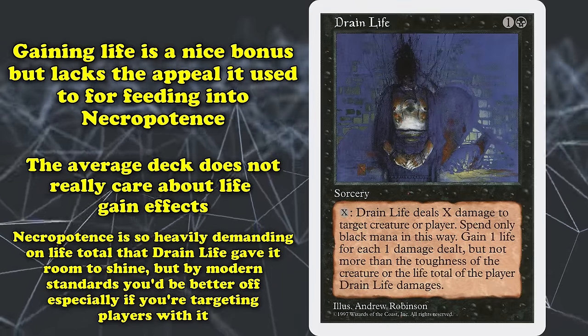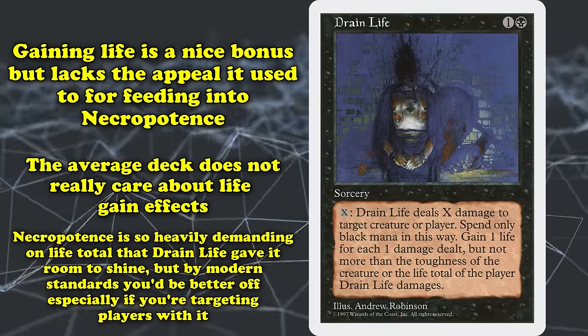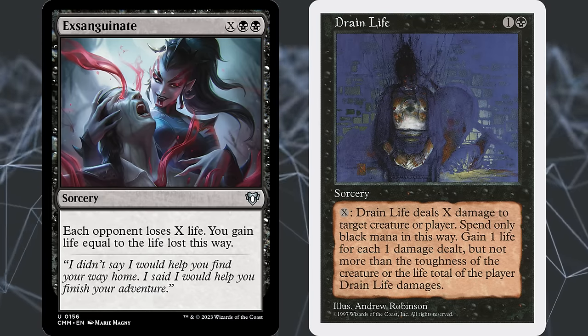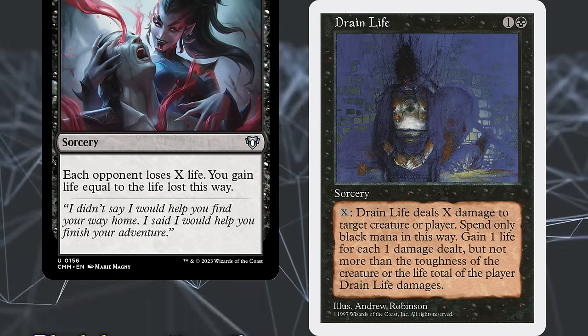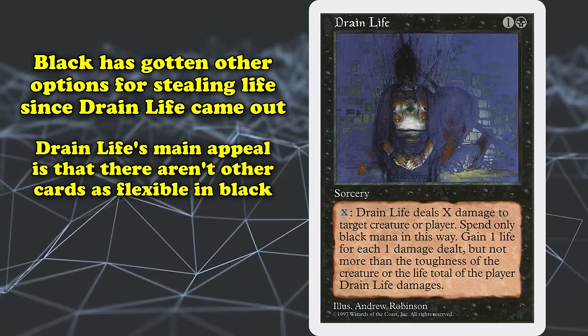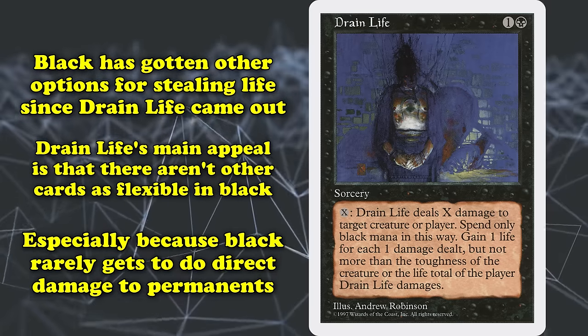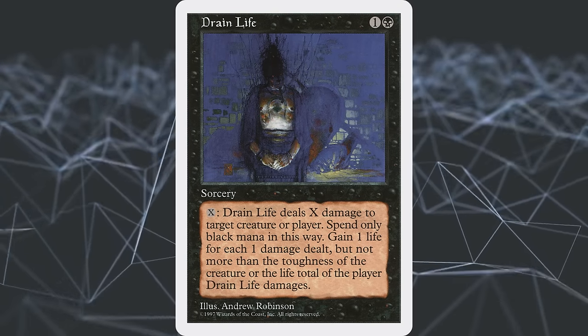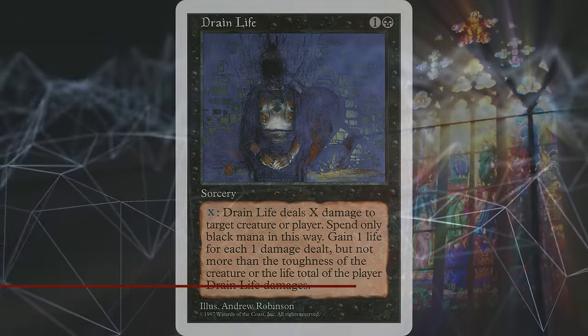However, by modern standards, you'd be better off with other options, especially if you're using Drain Life to target the opponent. Cards such as Exsanguinate have long since given black far more potent options for life stealing. The main point in Drain Life's favor is that there aren't other cards as flexible in black, especially since black rarely gets to deal direct damage to permanents. This novelty keeps it from being any lower on this list, but it doesn't do much for it in the grand scheme of things.